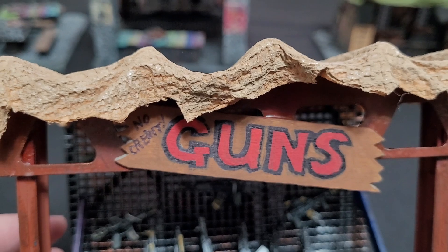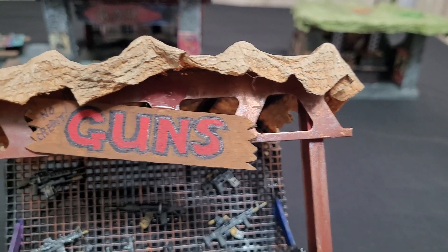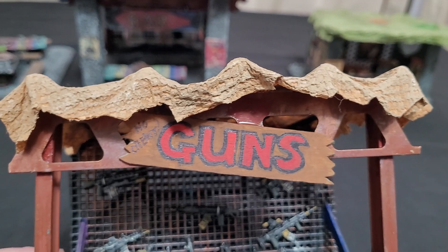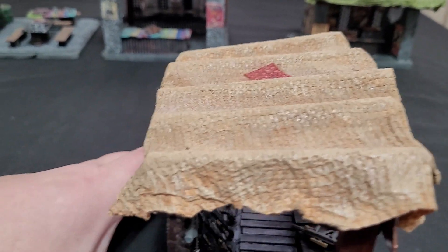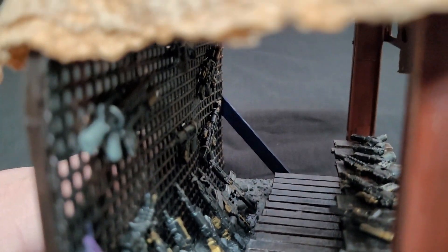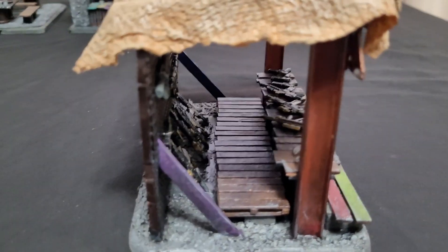He painted those up as well and created this awesome 'No Credit' sign — which I just love — basically saying you've got to buy them right off the bat. He also used leftover pieces from a kitchen remodel his wife did to create some cabinetry and framing structures on the top. And on the side you can see some really cool-looking pallet terrain made using popsicle sticks. I love how the guns are wired into the back to make it look like an open-air market — it kind of reminds me of the gun shops from Dogtown in Cyberpunk Phantom Liberty.